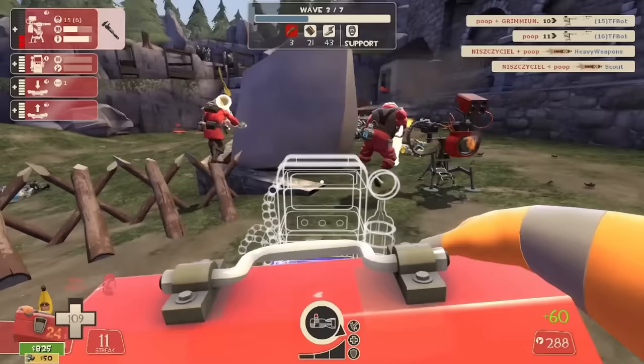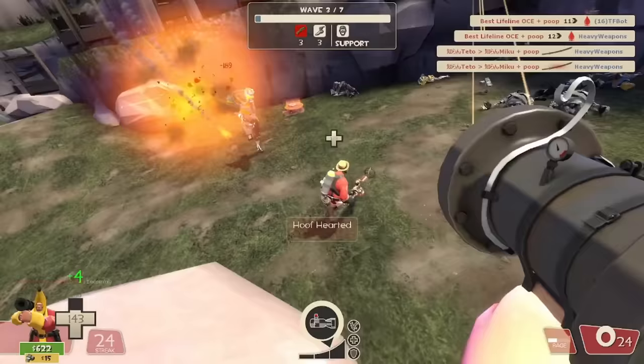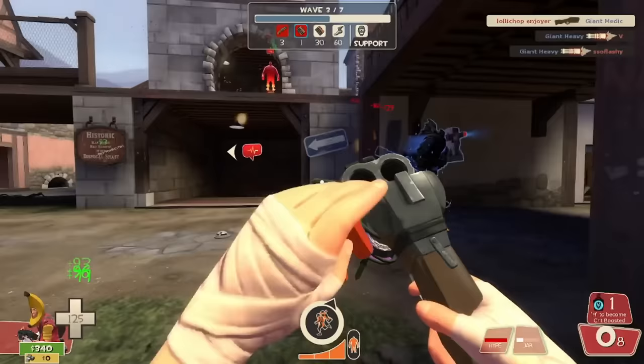From here, things shouldn't be too hard. Health on kill and the added bullet res will keep you alive just fine. The three Force of Nature scouts will spawn on the left side at the end of the wave though, so be sure to look out for those. But honestly, once the crit heavy's dealt with, things usually work out just fine.